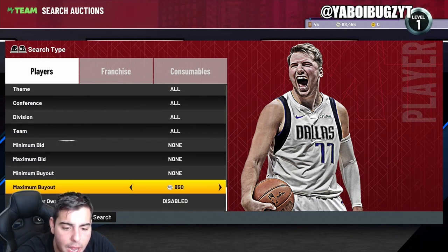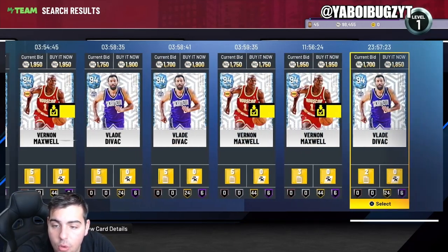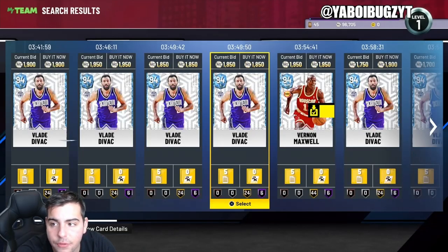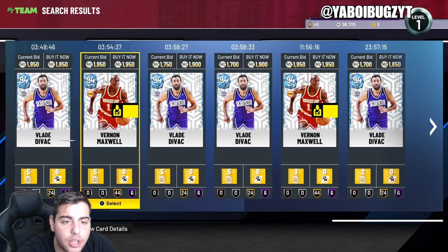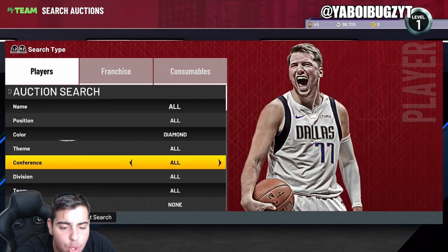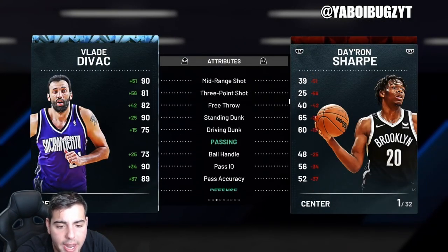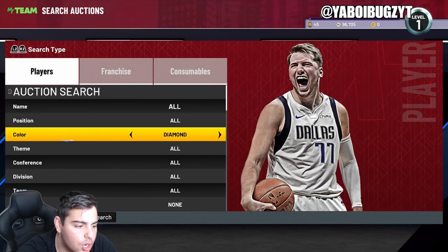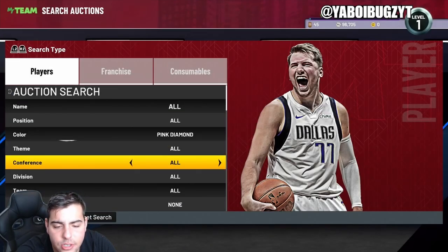On the diamond filter, Vernon Maxwell is still cheap — you can still invest in him right now at 1,750, which is an ultimate snag. Same with Vlade Divac — if you can get these cards for around 1,700-1,800, they're still in packs, so it's a beautiful time to invest. Vlade Divac is a starting center on a lot of squads and has amazing stats, so keep refreshing this filter and you'll make MT.